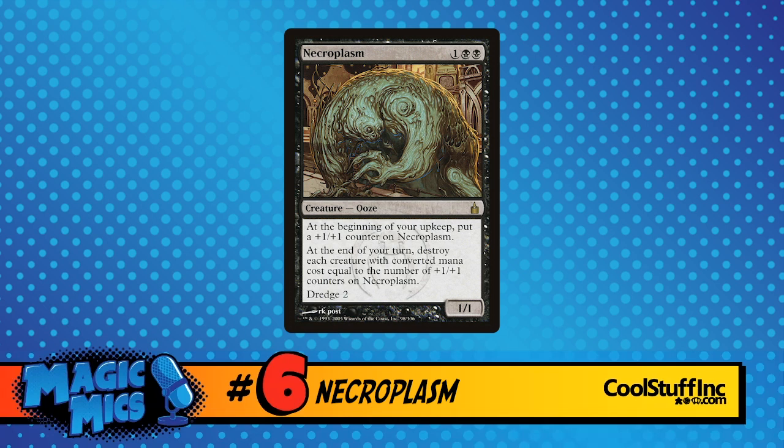My number 6 is Necroplasm. Necroplasm is one colorless and two black — it's a creature, type ooze, 1/1 with Dredge 4. At the beginning of your upkeep, put a +1/+1 counter on Necroplasm. At the end of your turn, destroy each creature with converted mana cost equal to the number of +1/+1 counters on Necroplasm. Most of the time it's killing things with converted mana cost two or less. You know what's converted mana cost two or less? Endless One. Eldrazi Mimic. I dredged so many of these. The feeling when you can kill a 5/5 Endless One — guess what? The converted mana cost is still zero. Get rid of it. It gets rid of tokens, it gets rid of little creatures, Monastery Swiftspear, Lingering Souls tokens. This thing laughs at tokens.